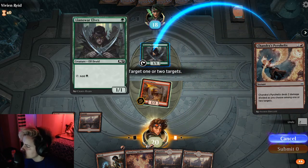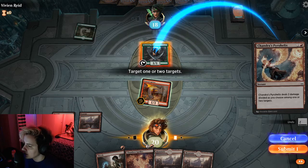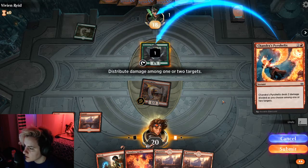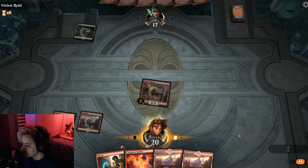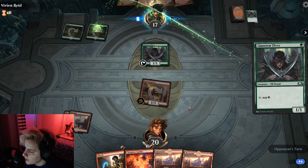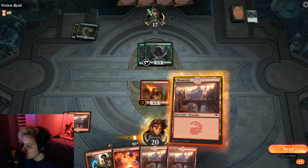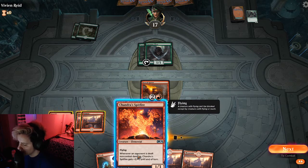We'll go ahead and play Chandra's Pyro Helix - it's an instant and it deals 2 damage divided as you choose among 1 or 2 targets. So I'll do 1 damage to this card and 1 damage to their planeswalker. We'll play their next elf, play my mountain, and we'll do this again. I have another Chandra's Spitfire.